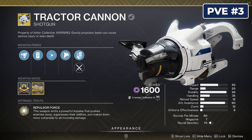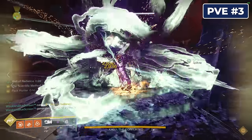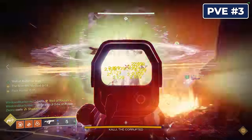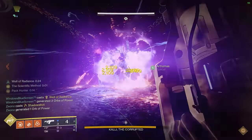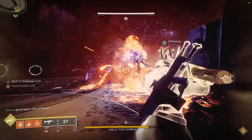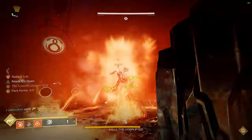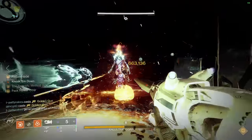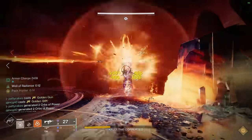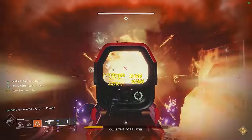Sometimes simplicity is king, and with Tractor Cannon that's exactly the case. When DPSing a boss you want every extra bit of damage possible, and Tractor Cannon's debuff is literally a free 30% extra damage for your entire team — the highest debuff in the game, sharing that spot with the Void Hunter's Tether. And if you have a Hunter, why not have them run Tractor Cannon and then use something like Celestial Nighthawk and Golden Gun for even more damage? It's a recipe for some absolutely ridiculous damage phases.